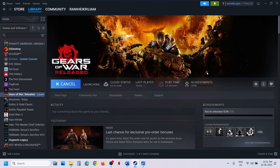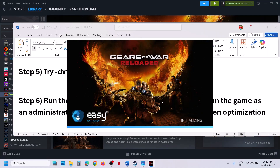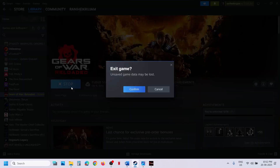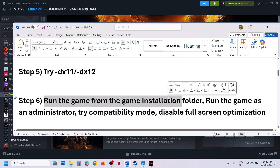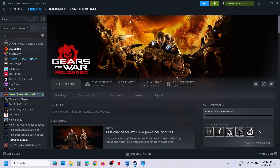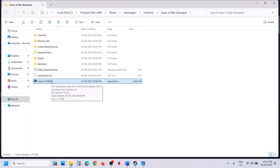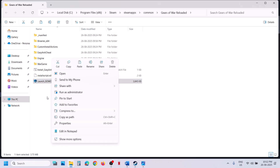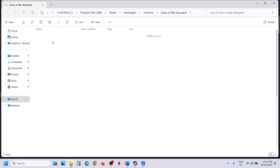If still not working, the next step is to run the game from the game installation folder. In Steam, right-click the game, select Manage, then Browse Local Files. This will take you to the game installation folder. Try to launch the game from here — double-click to launch. If that does not work, right-click and select Run as Administrator and check. If still not working, open the Binaries_x64 folder.